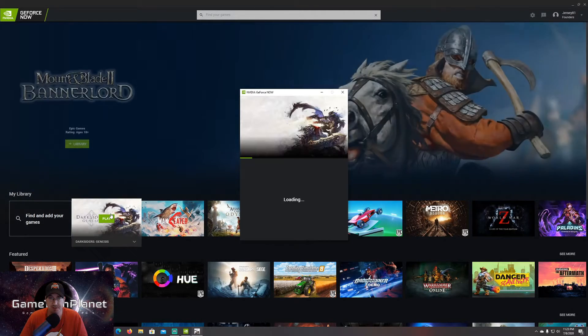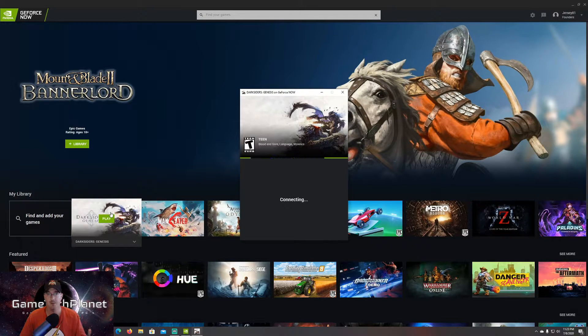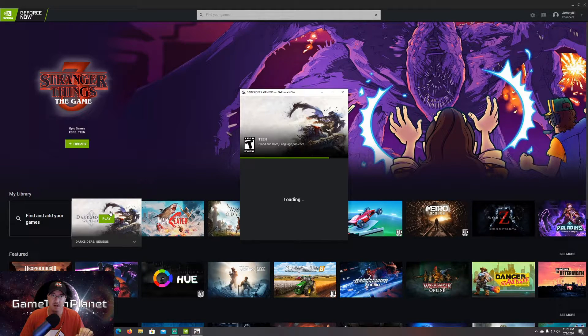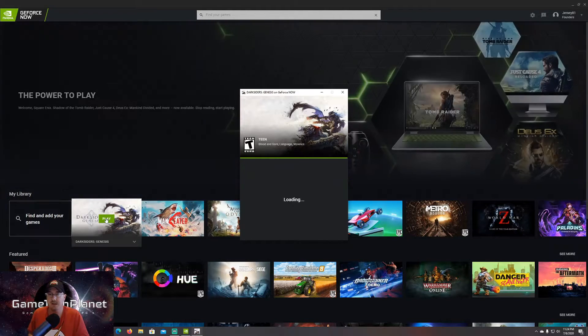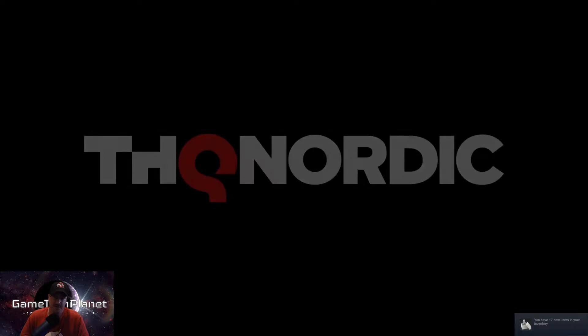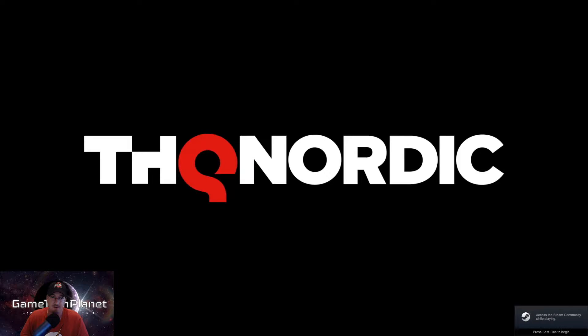Let's open up Darksiders Genesis and with this game open we'll go through some of the filters and take a look at that sharpen filter. Like I've done in previous videos on PC - using it to get more performance in Call of Duty Warzone by lowering your resolution - getting a 1080p 60 stream with GeForce Now is nice, but if you're on a 1440p monitor, a 4K monitor, or even a TV, it can be nice to use that sharpen filter to make it look like you've got a little bit crisper resolution even though you don't.